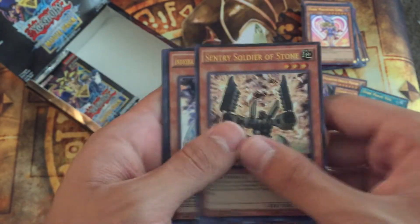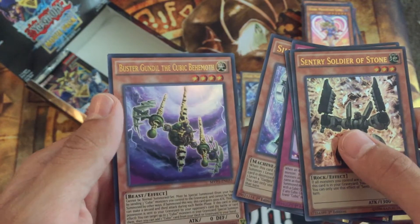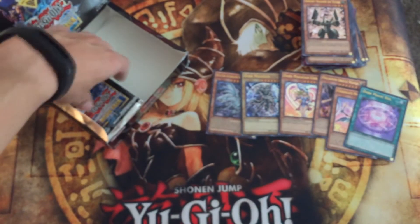Sentry Soldier of Stone. Indi Aura Doom Volt, Cubic Rebirth, Silver Gadget. Gundead the Cubic Behemoth. Cubics look really interesting — I might try and play around with them.